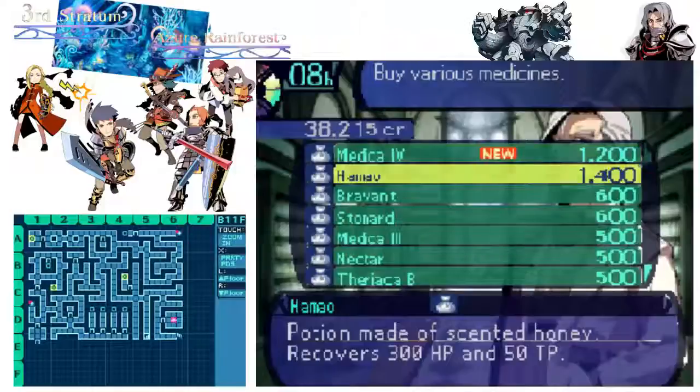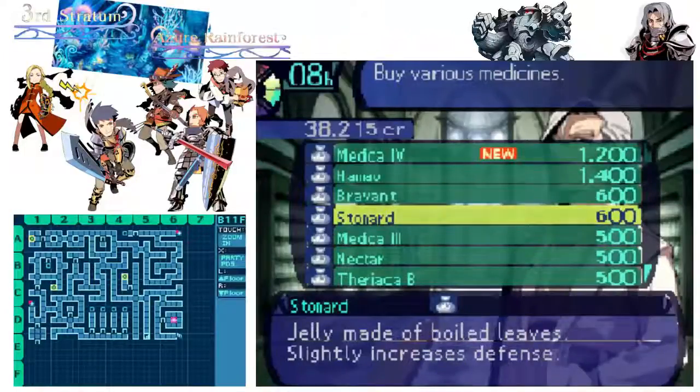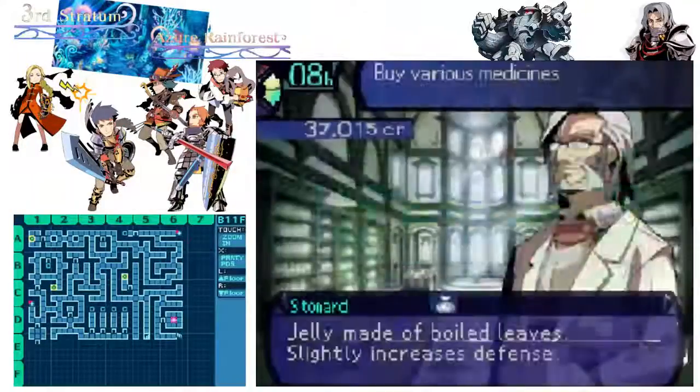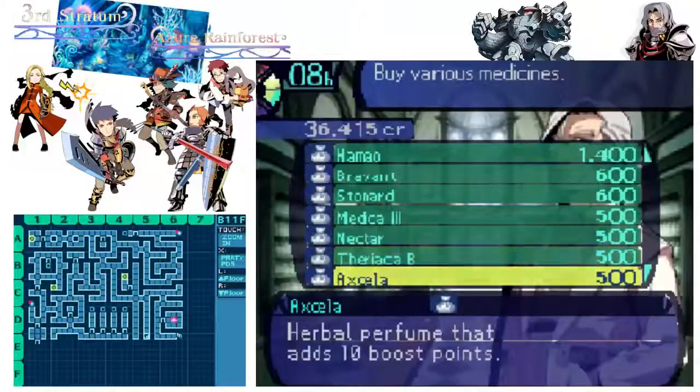I have Medica 4 now. Hamau — not gonna be useful. Bravent increases attack but decreases defense, so that's not what I'm after. Stonart I am after. I'll buy three Stonarts: one for Keenan, one for Chuckles, one for Barakas.